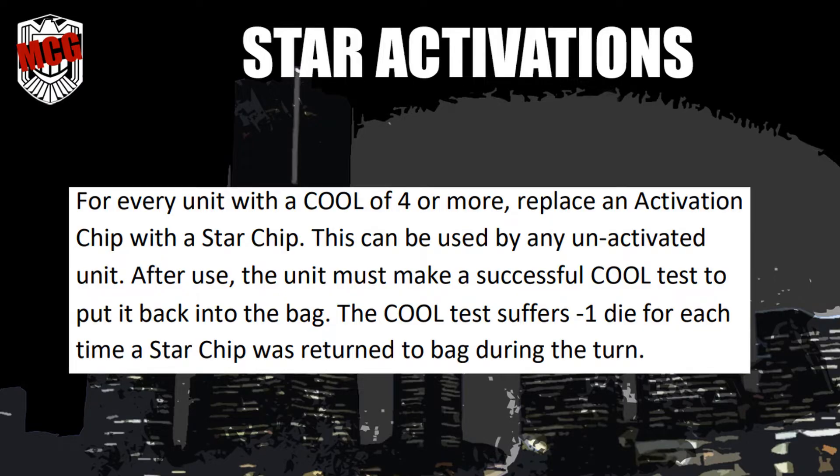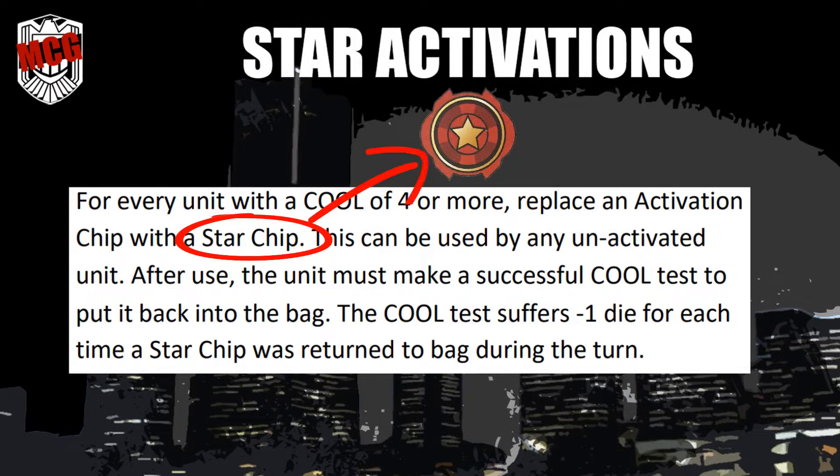Star activations. For every unit with a cool of four or more, replace an activation chip with a star chip. This can be used by any unactivated unit. After use, the unit must make a successful cool test to put it back into the bag. The cool test suffers minus one die for each time a star chip was returned to the bag during the turn.